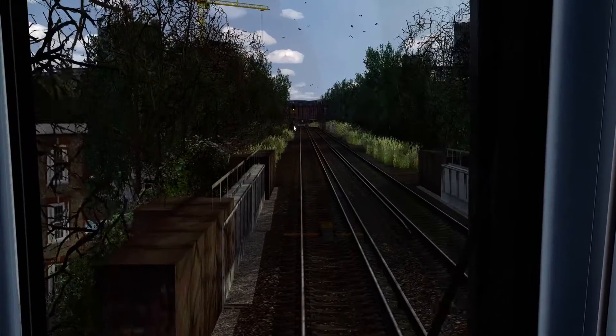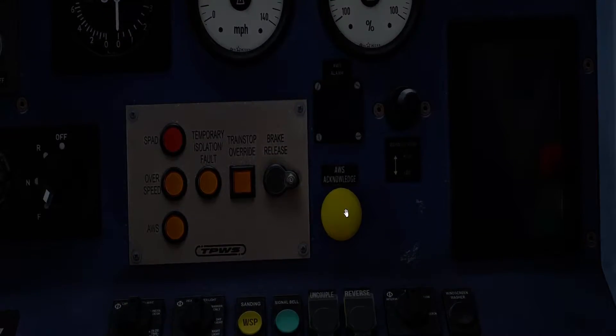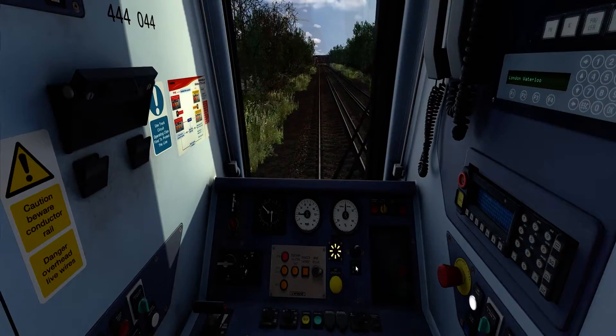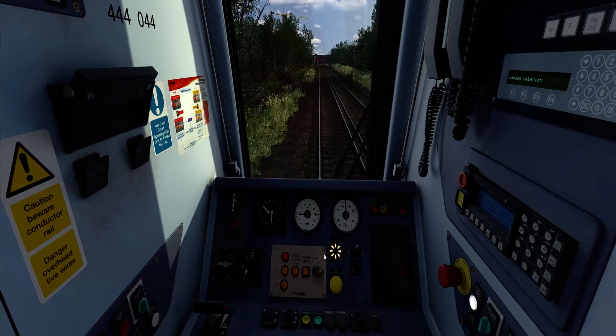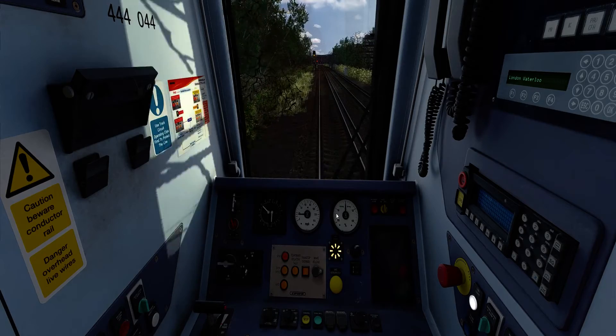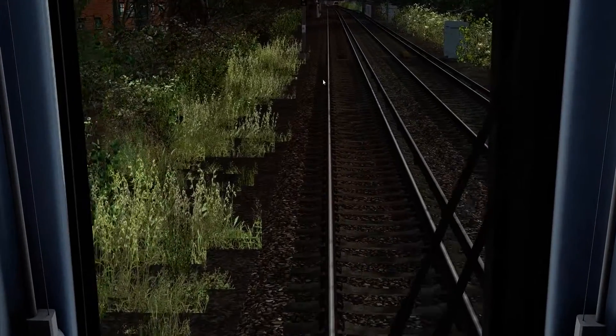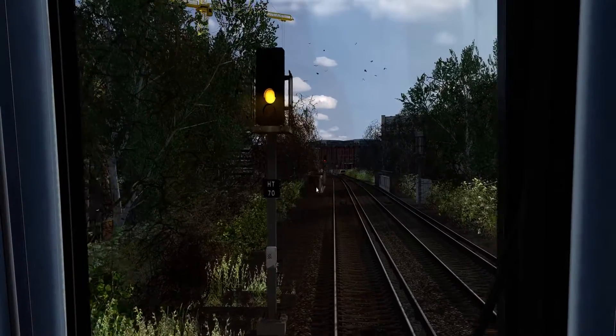Another ramp coming up with a yellow signal here — so again, yellow button there. And the sunflower lights up to remind the driver that the next signal is showing a caution aspect. I'm just coasting now. We pass this signal, and again another TPWS grid which will not be active because the signal is showing proceed.